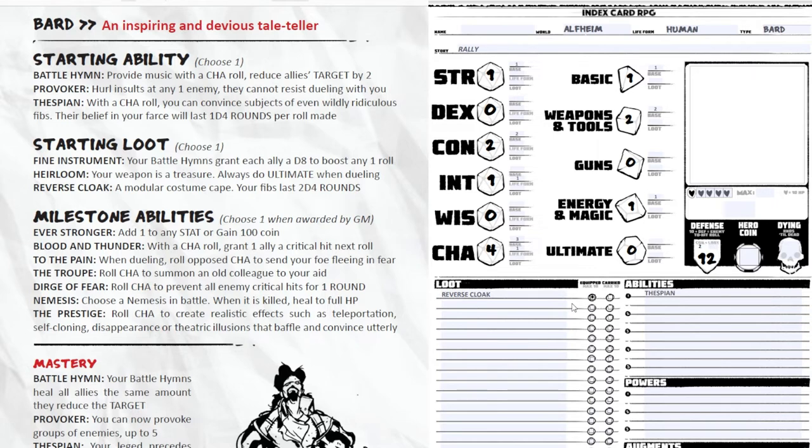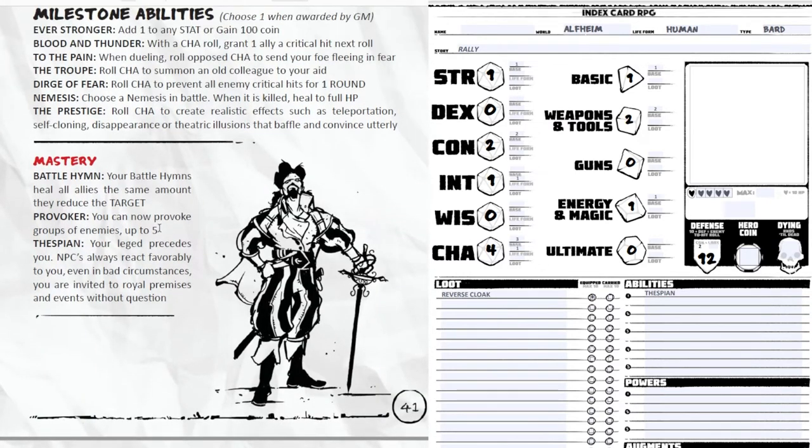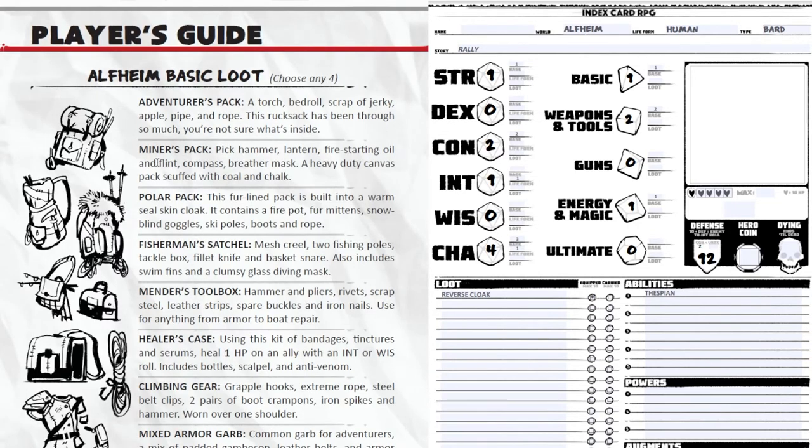One important rule in Index Card RPG: you can only carry a max of 10 items AND equip a max of 10 items — those are two separate slots. Very important to understand. Now I continue forward to the Alfheim basic loot chart.